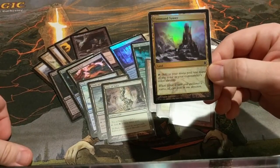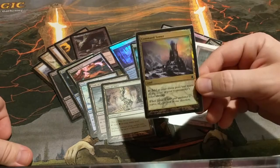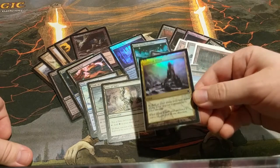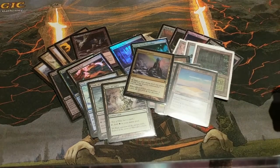Command Tower — I don't think I need to say much here. If you've got two or more colors in your commander deck, you don't really have an excuse not to run Command Tower. They're cheap, they're great, it's one of the most helpful lands in the deck. Put it in.